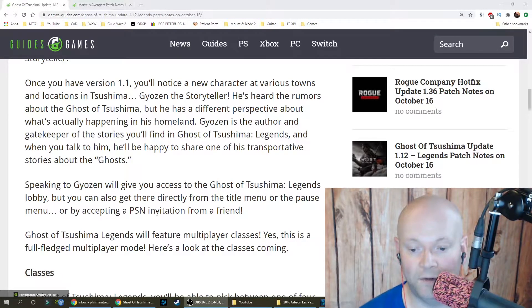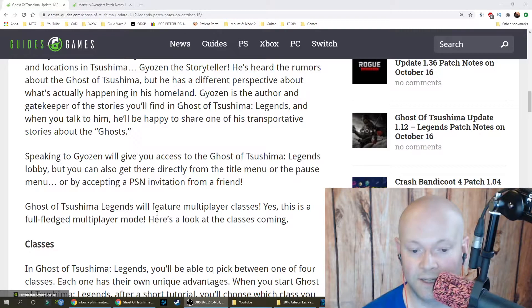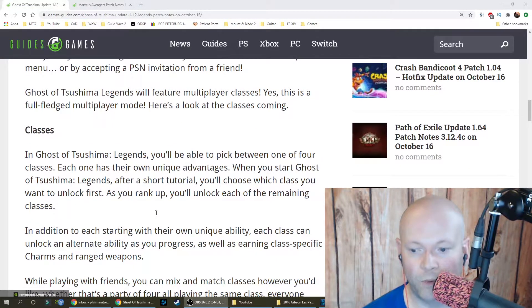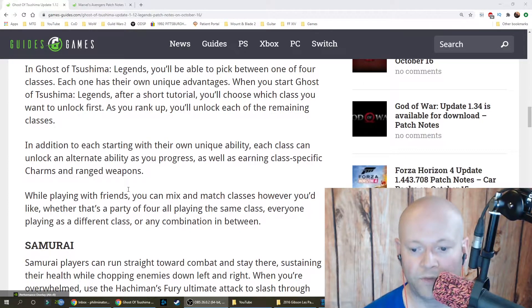You can also reach the Legends lobby directly from the title menu, pause menu, or by accepting a PSN invitation from a friend. Ghost of Tsushima Legends features multiplayer classes — this is a full-fledged multiplayer mode. You can pick between one of four classes, each with unique advantages. After a short tutorial, you choose which class to unlock first, and as you rank up you unlock the remaining classes.